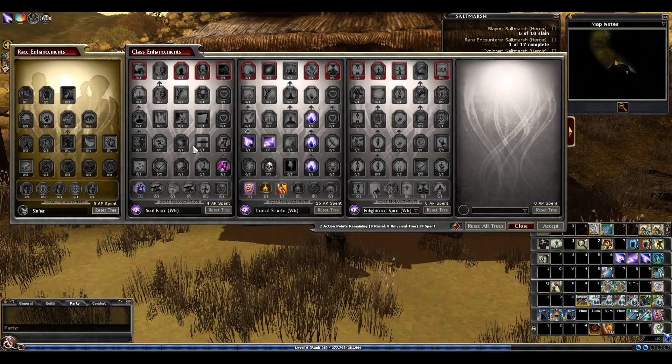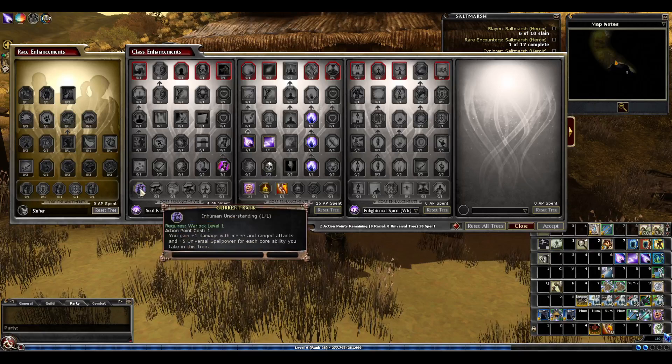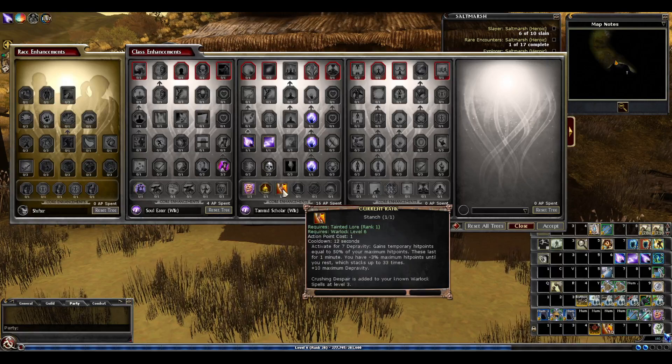My strategy is to keep points spent in this tree and build up until we have the cone anyway, so we get the best of both worlds. I've taken four points here for some extra spell power. Each core in the soul eater gives you five universal spell power, and six more from those three points. The big change at level six is you're allowed the level 3 cause, which means stanch. People sometimes get put off by the minus three percent maximum hit points when you use it, but it's only until you rest or the end of the quest.